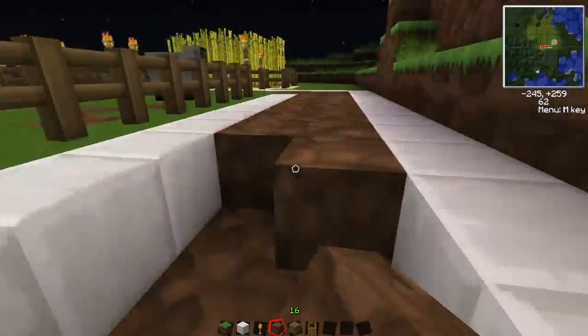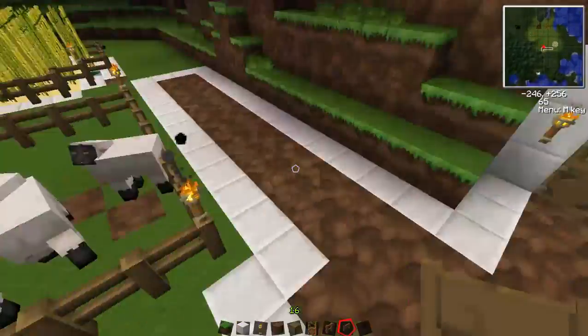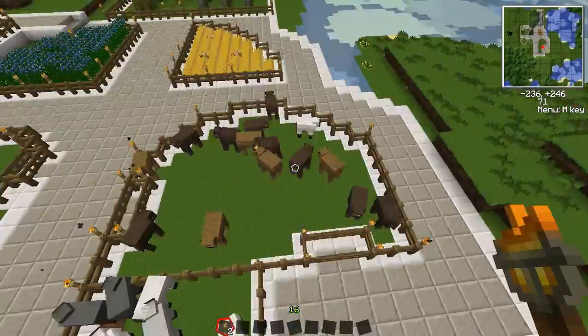And lastly, there's a lot of clay in jungle biomes. If you like building with bricks, you'll need it. Otherwise, you only need a handful of clay to make the furnaces in Red Power.